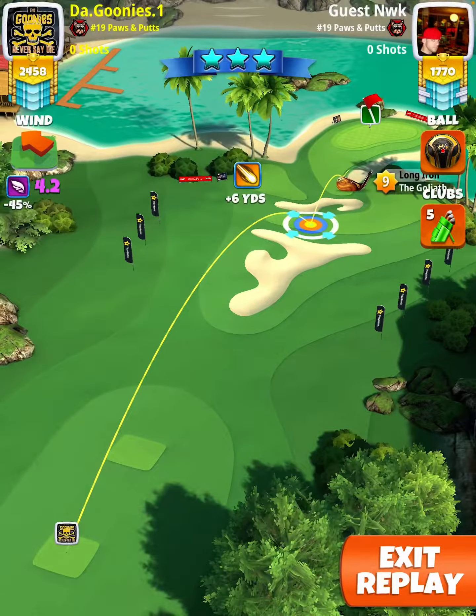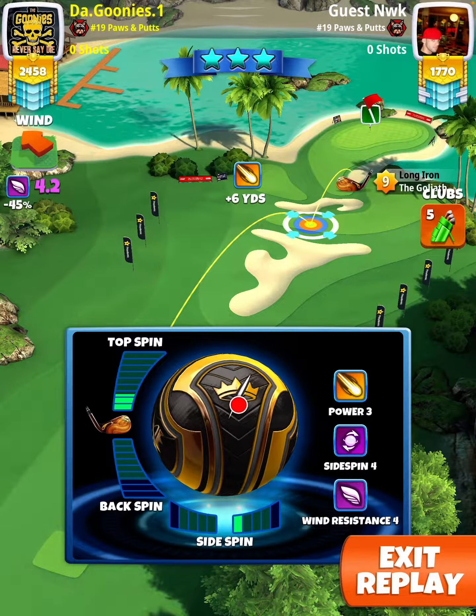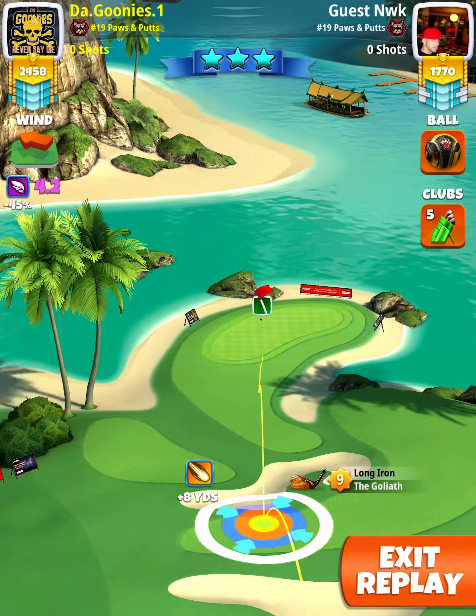So here we go. We're going to play this at 40% max with a Kingmaker and a Goliath. You're going to do 2.5 topspin, one rightspin, with the yellow at the top of the rough and the ball aiming towards the mid of the dark green square.